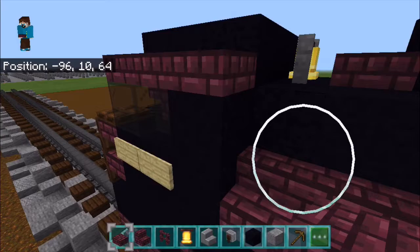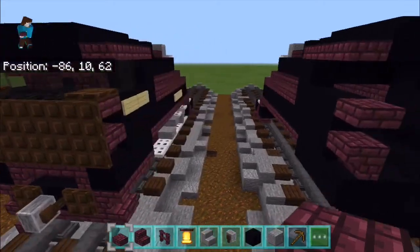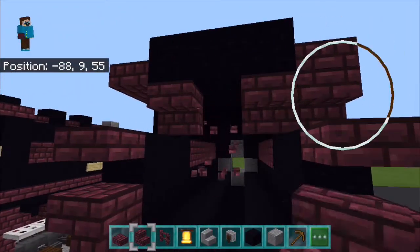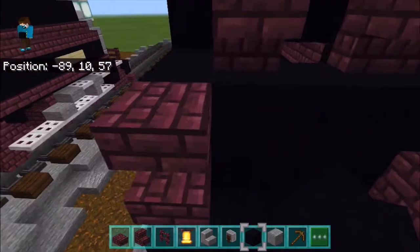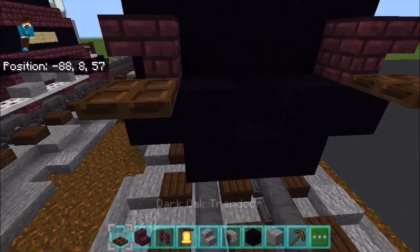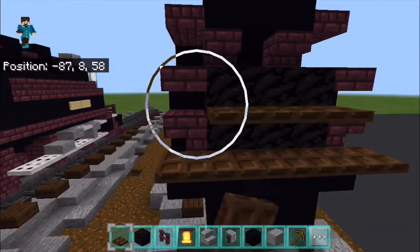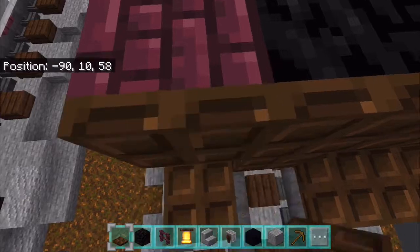We're going to need a banner for this — actually no, no banners for this design, but I'm going to add them because I must have missed them building it. We're going to place them here and here for the windows — well, the window dividers. We're also going to get brown dark oak trapdoors and place them across. After we get our coal block and build this up, we're going to place them across, crouch and place them on here. Flip them all upwards, and place one up here and here.